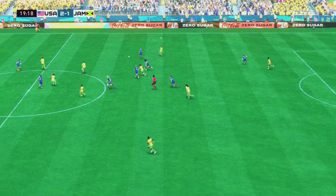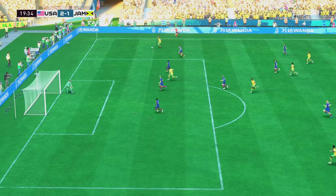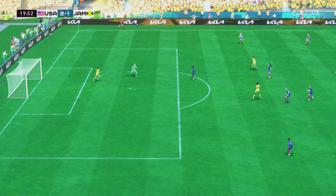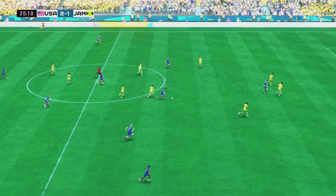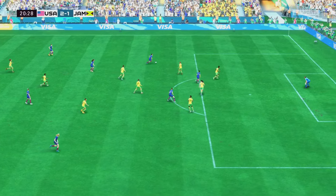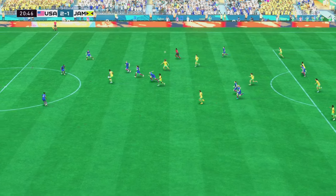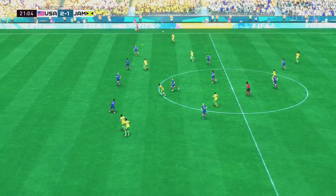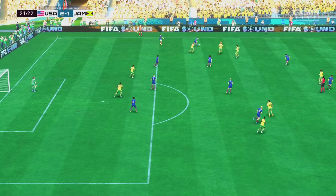Jodie Brown. Spence — intelligent threaded pass here — and a good take under duress. Smith — and there to intervene. Well they had a decent reading of that ball in. Carter. Wiltshire — just looking for the right moment for that final pass. It was a good looking sequence but it comes to an end.